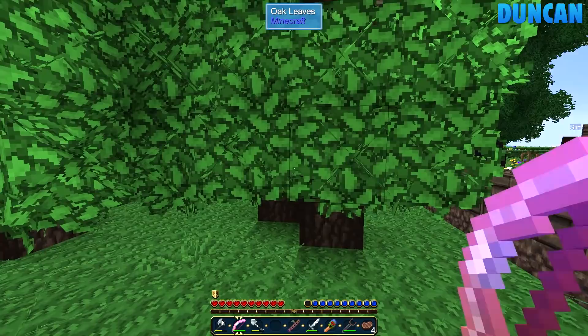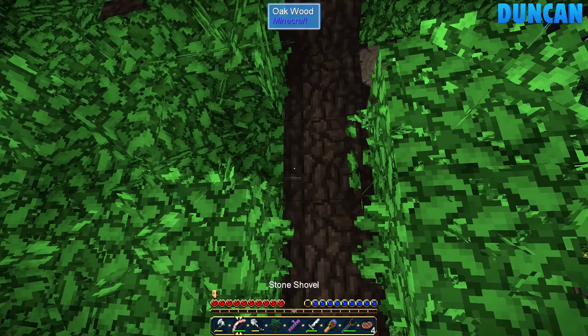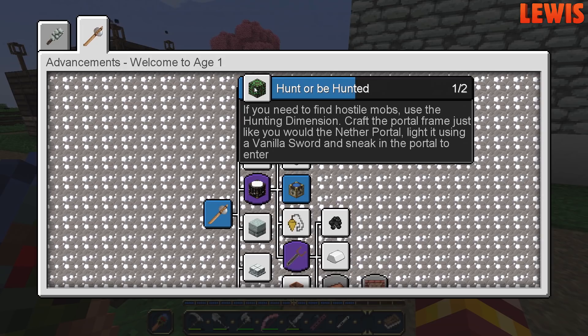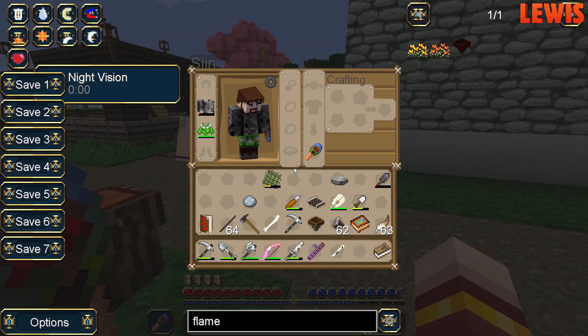If you need to find hostile mobs, use the hunting dimension. Craft a portal frame just like you would a nether portal. That should be in the new area — the hunting dimension. And also I need to make a hoe.